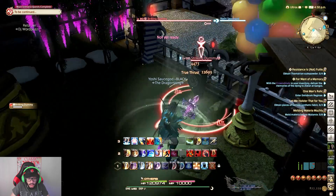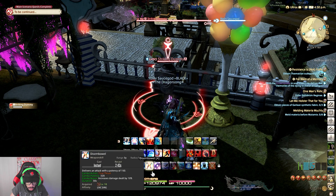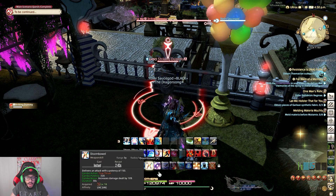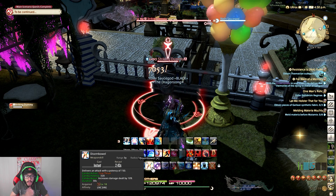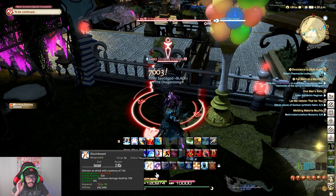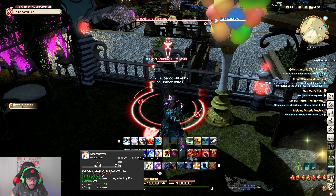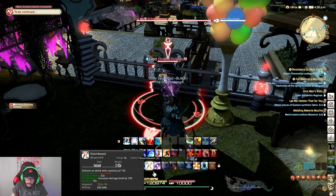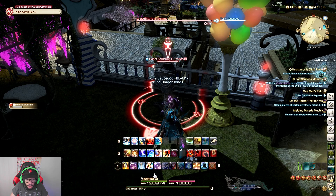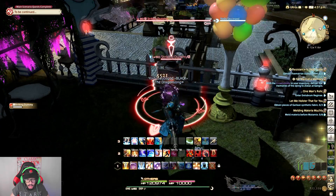That's True Thrust. True Thrust can activate two procs — it can combo into Vorpal Thrust and Disembowel. You always want to start with Disembowel right after True Thrust during the first combo. Disembowel does a potency of 150 on its own, but if you combo it from True Thrust it does 320, which is way more. It also increases your damage dealt by 10%, so you always want to keep that active as much as possible.